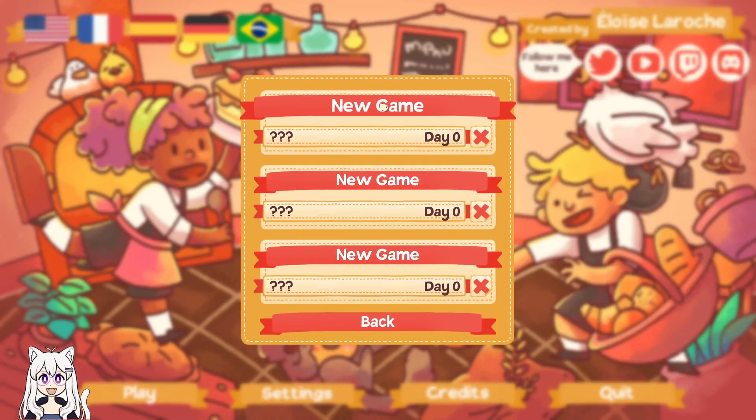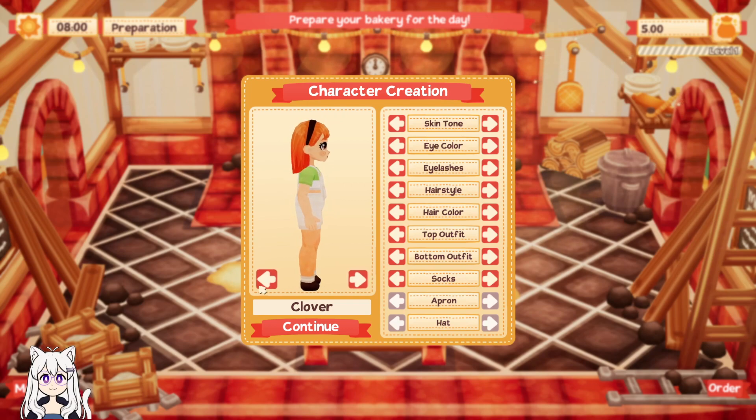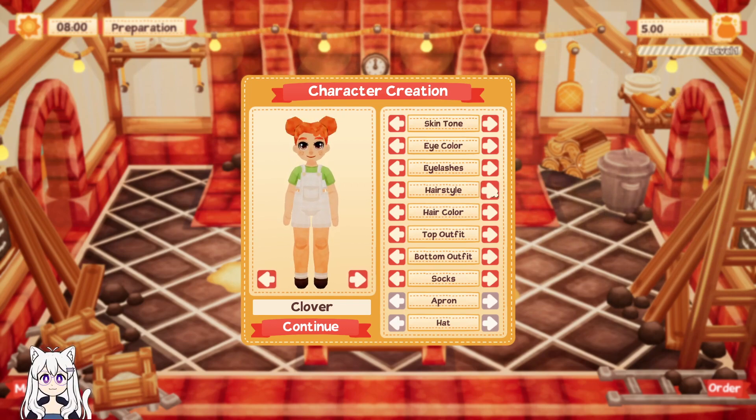Hello sprouts, welcome to Lemon Cake. I'm Crimson Clover and this is a nice comfy game. So, name yourselves Clover. Turn around, look what you look like. I don't think I'm going to be getting my exact hairstyle. That's kind of cute. Okay, I'll leave it with that. Let's see hair color. Can you change? No eyelashes. Pale blue. No apron, no hat.